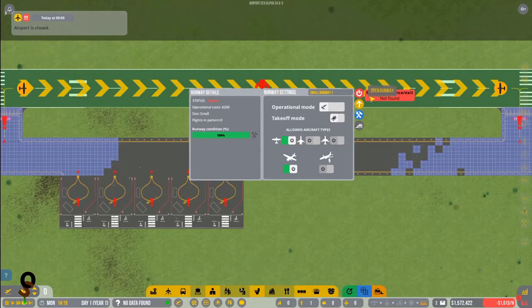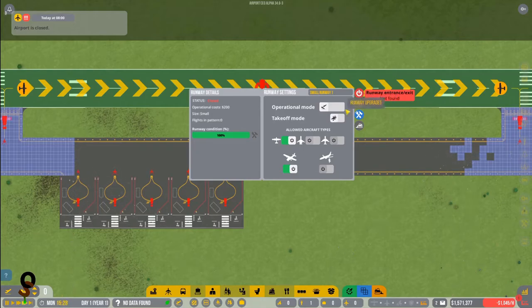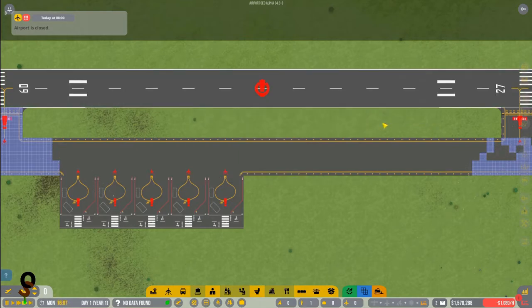Our runway is complete. When you select the runway it shows there are no entrances or exits yet because they haven't been built. You can also decide what type of aircraft are allowed — currently small aircraft and general aviation only. You can upgrade your runway from asphalt to concrete eventually, and toggle the runway to takeoff and landing, takeoff only, or landing only.